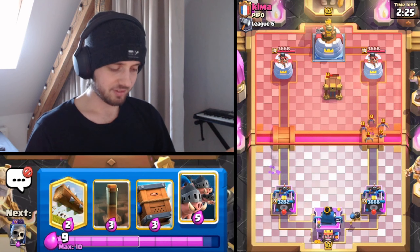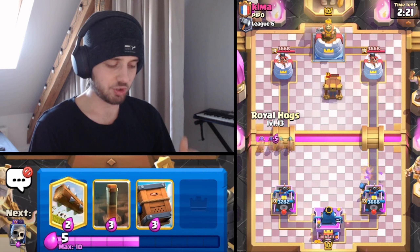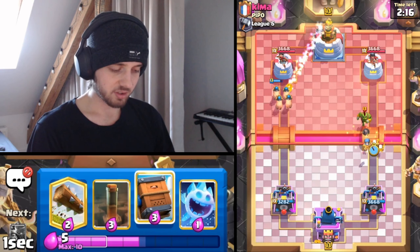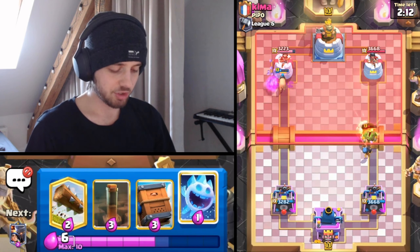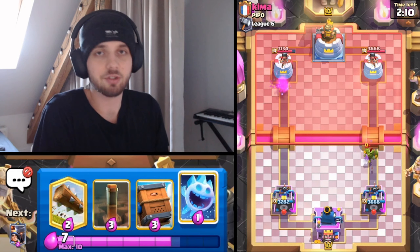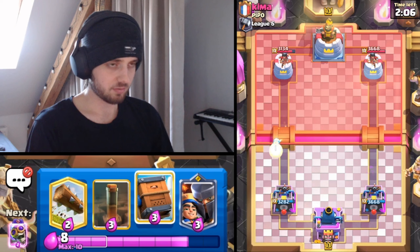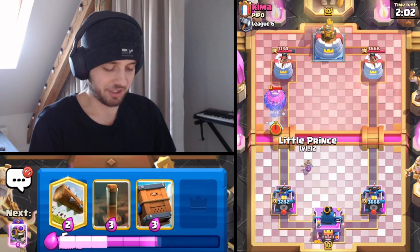For example, the Bomber Evolution - that's a different thing because you can see how strong it is. It's a true Elixir card with only one cycle. How can it not be strong? How can you not think to nerf it before releasing it? At that point, they must have wanted to release a broken card. There is no other explanation.